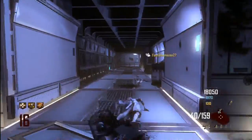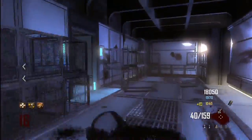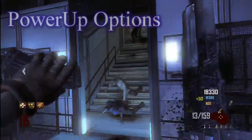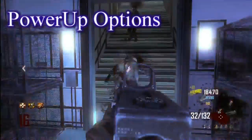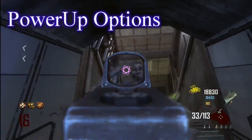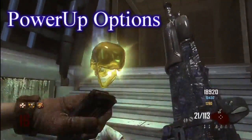So you would go under this power-up settings menu, and kind of like with the weapons in the box, how you can turn which ones off or on that you don't want in the box, you could do that with a power-up.